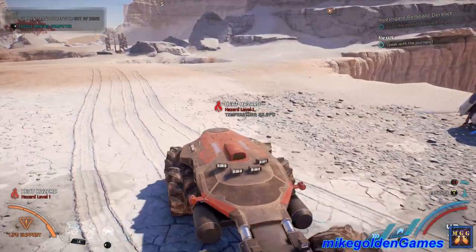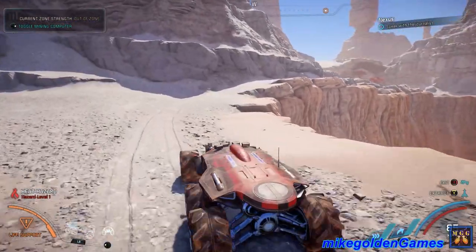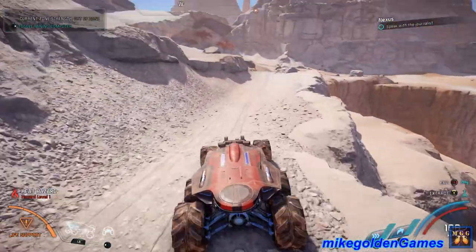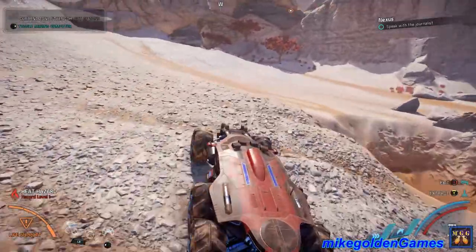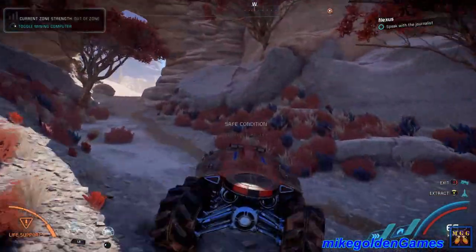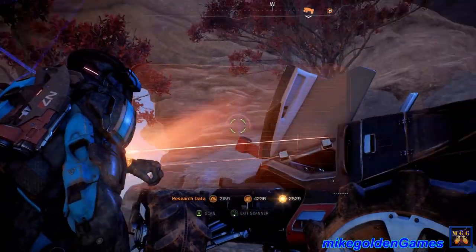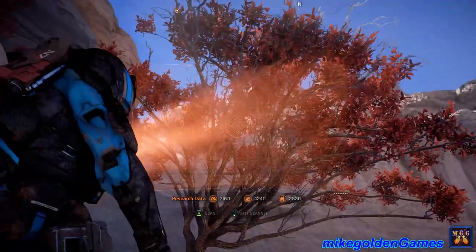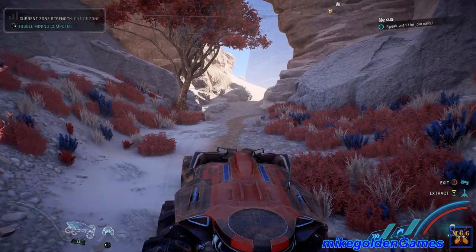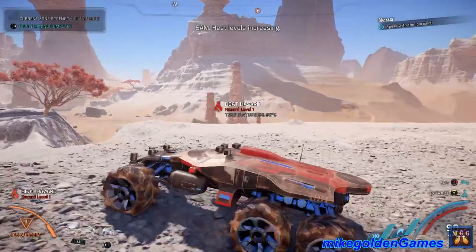We are in a level 1 heat hazard. I'm going to go back around this way. This is that Krogan outpost that, if you saw the last episode, we went out and checked out. I believe this is the way we need to go - you do not want to fall down there. We have some trees over here, let's see if we can scan them really quick. We're in the shade right now so we're outside of the level 1 heat hazard, but it doesn't look like there's anything we can scan. We'll get back inside the Nomad and get moving.